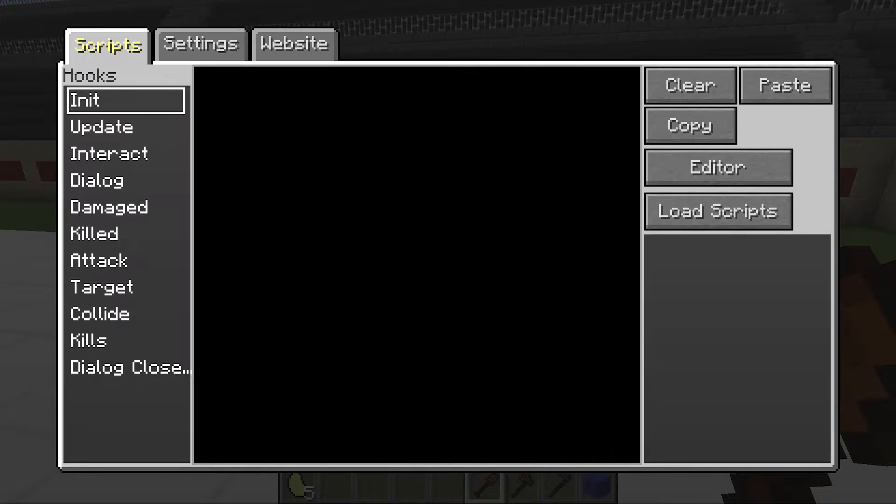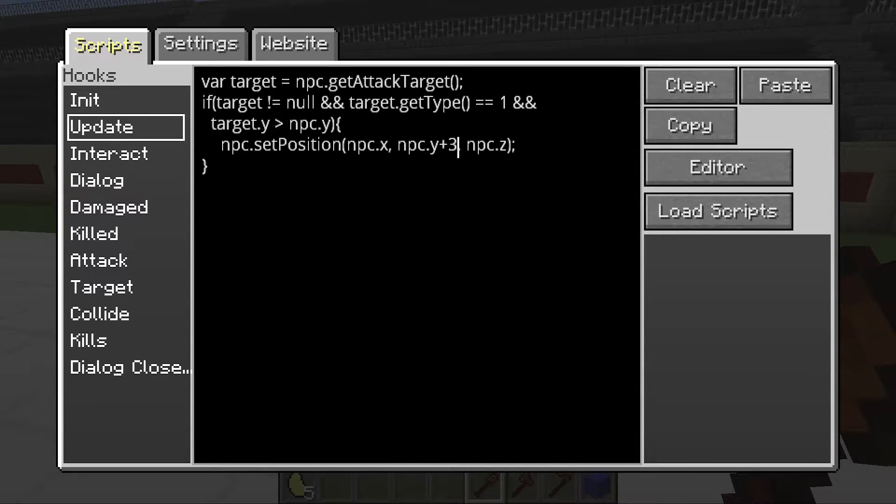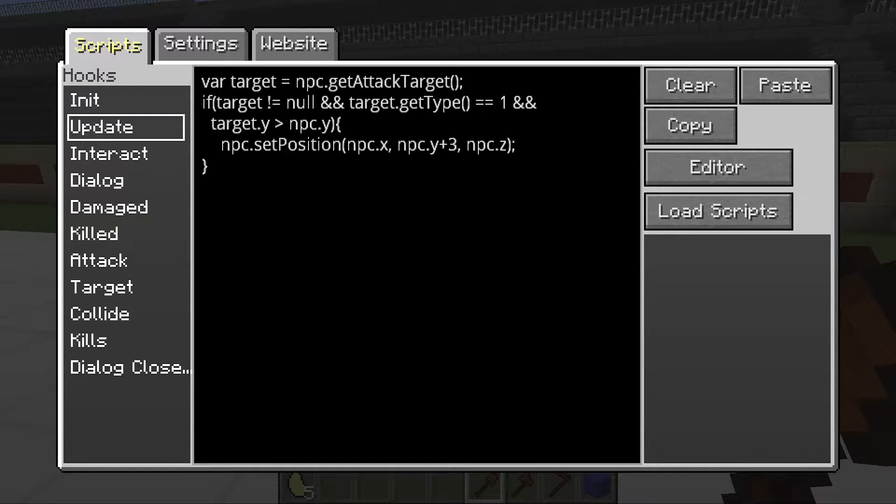To start off, one of the things you might think is: if they can't fly, why not just teleport them? I'm going to quickly rustle up a script to show you why that doesn't work. So what we have here is on the update we grab the target — and I also wanted to mention I've been getting the target through the damaged event.